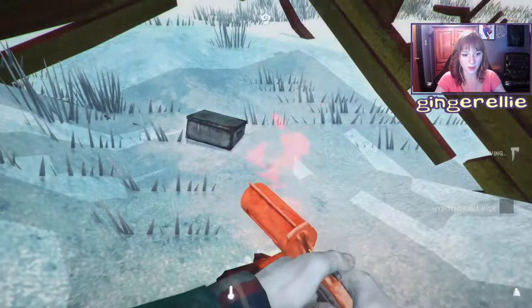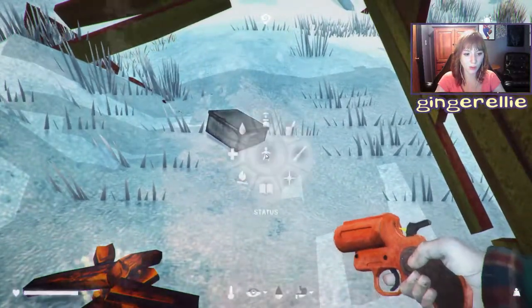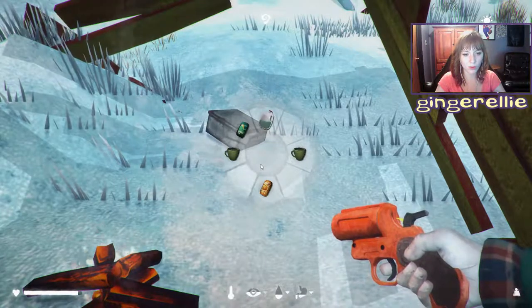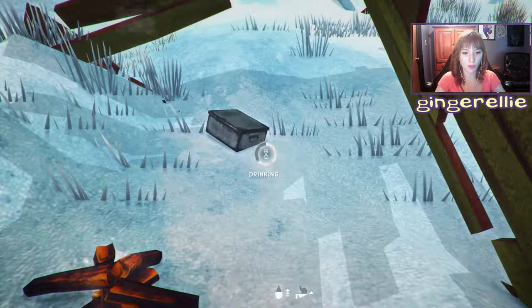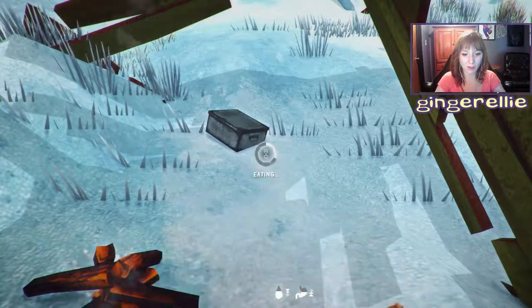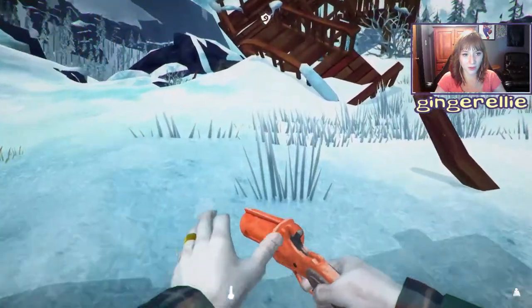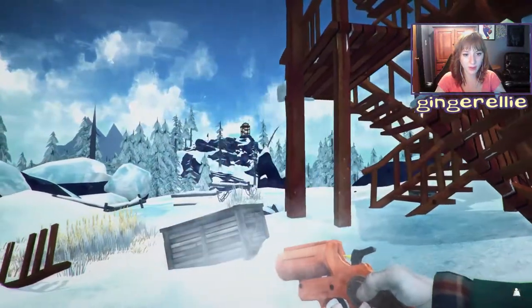Okay, I lit a fire and waited for an hour and we are ready to go now. Except I'm hungry. Where's the rest of my food? Oh, this is my drinking tab. I was going to say I didn't leave all my food back at the house. So how the heck do we get over to this other tower now?